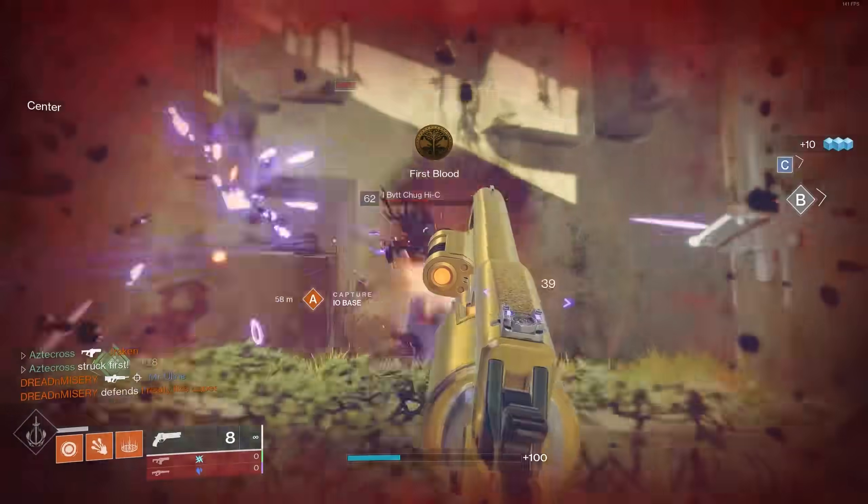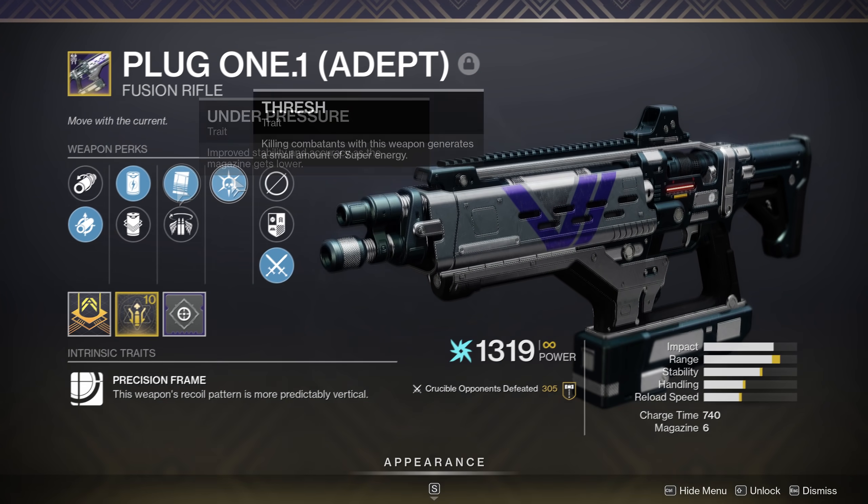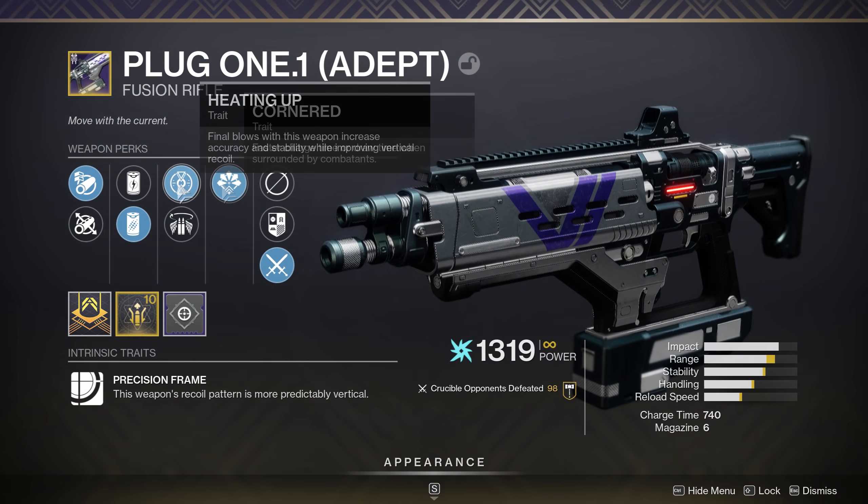That one extra damage per bolt really starts to add up, especially when you take into account damage falloff, which Plug runs into. Discussing the god rolls in previous sandboxes, Plug is relatively the same here. I love my Under Pressure roll with Thresh. A lot of people like Corner or Kickstart. I even have a Corner and Heating Up roll — and by the way, Heating Up is disgusting on a fusion rifle. This roll overall is probably my favorite inside of 6v6.